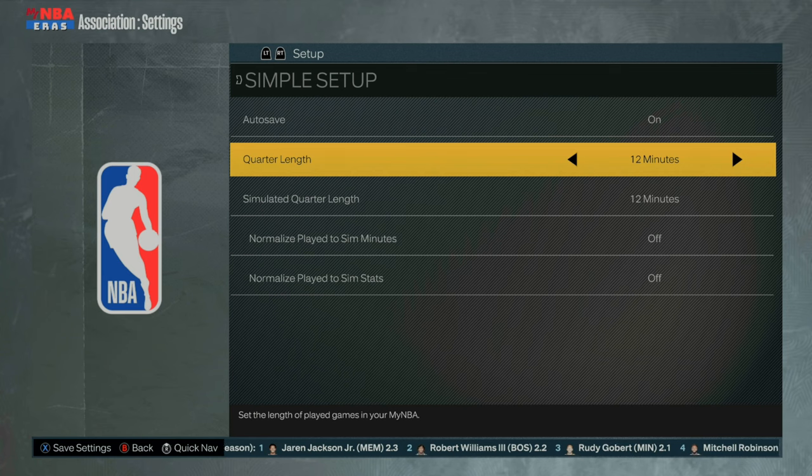Meaning once you guys do 12 minutes, you then want to go down to 11 minutes, 10 minutes, 9 minutes, et cetera. Once your 15-minute timer goes off, you are then able to repeat the same quarter length for 12 minutes. If you win the game, you're going to get 1200 VC, and you get 1100 VC for 11 minutes and so on. So you're going to set your quarter length for 12 minutes.